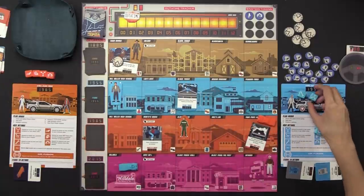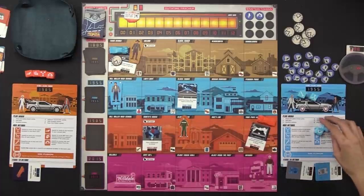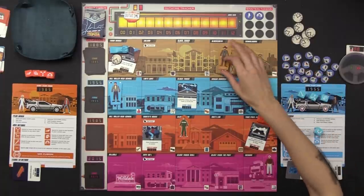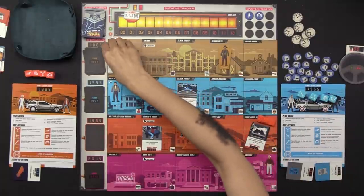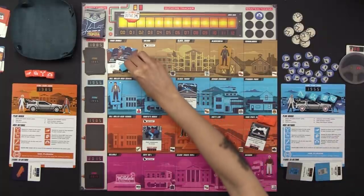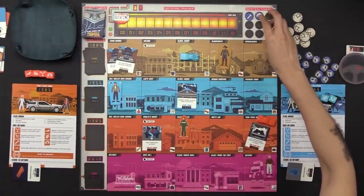I'll punch Biff out of this location — I'll put him at the blacksmith. This location needs a lightning, not the Doc symbol I have. I'm going to spend the Doc symbol to remove that paradox token instead. Then I'll use the Einstein arrow token to move myself over to the clock tower in 1885, which resolves Doc's letter item card. The out-of-time marker moves one space and we get another Einstein token — a tool.